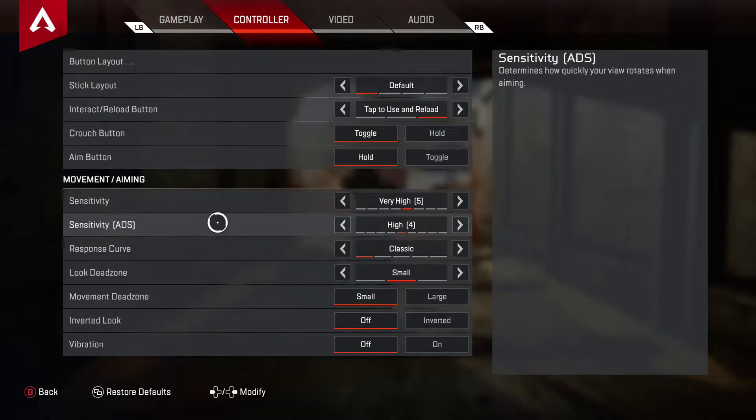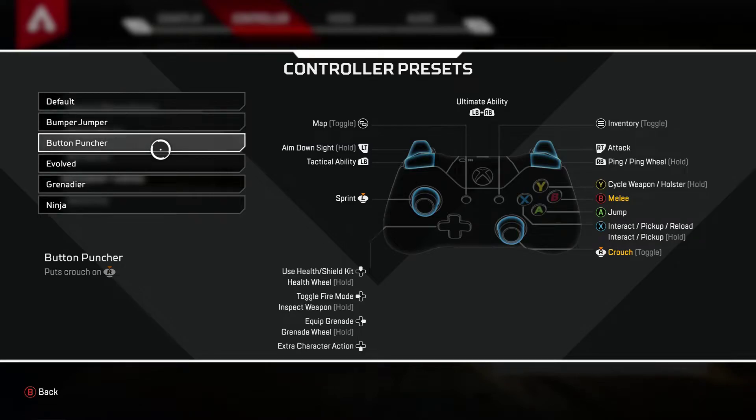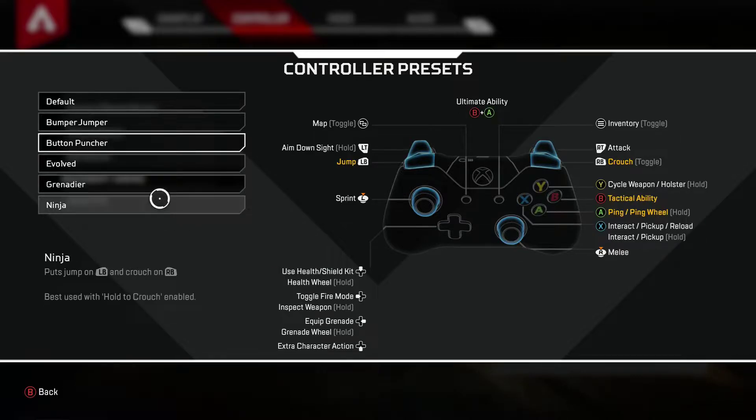Controller button layout — you definitely want Button Puncher. It's like the Call of Duty tactical version of this game. Your right analog stick is crouch and your B is melee, so if you have paddles it'll be your back paddle to melee.